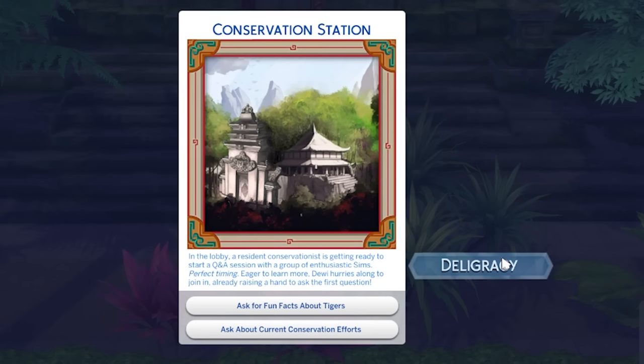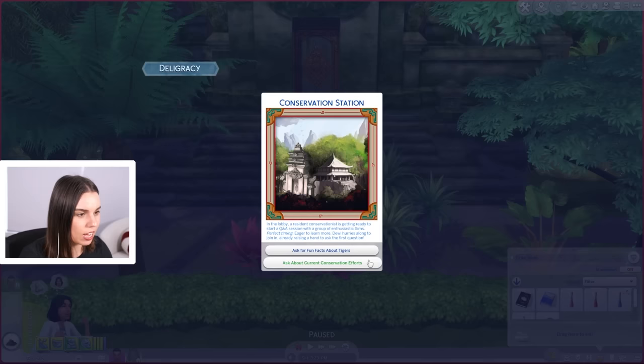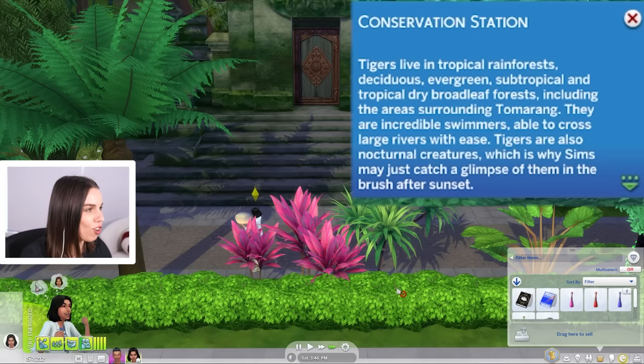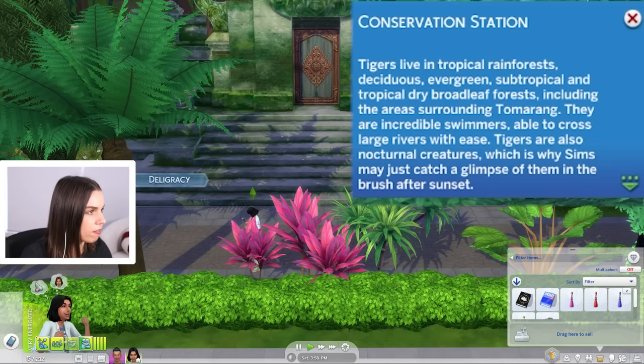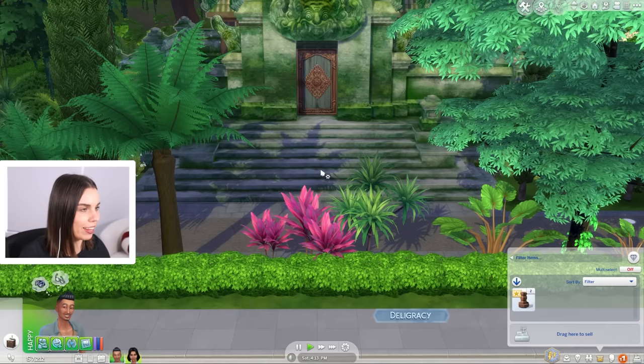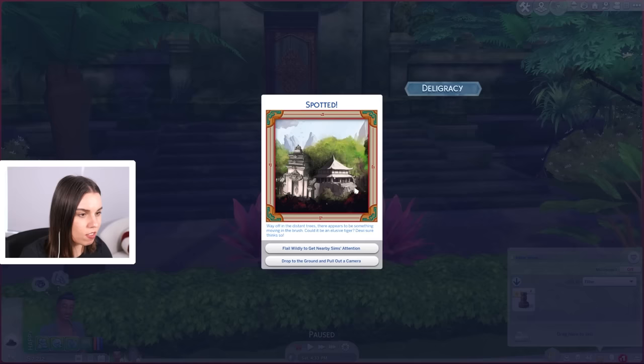Conservation station — the lobby. A resident conservationist is getting ready to start a Q&A. Dewey hurries along, raises her hand to ask a question. Let's ask for fun facts about tigers. Tigers live in tropical rainforests, deciduous, evergreen, subtropical and tropical dry broadleaf forests, including the areas surrounding Tommering. They are great swimmers — I didn't know that. Tigers are also nocturnal, which makes sense because at the zoo the tigers always seem very sleepy. Let's support by donating 50 simoleons too, because Budi is a very generous sim.